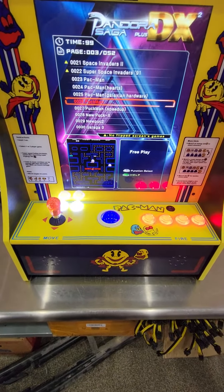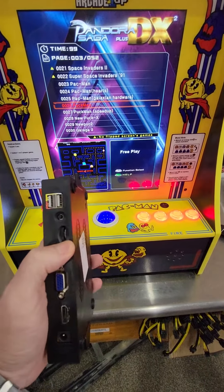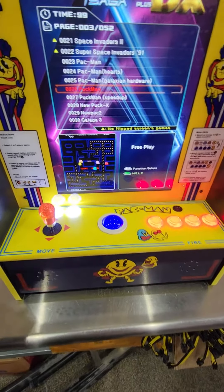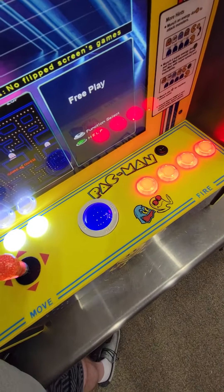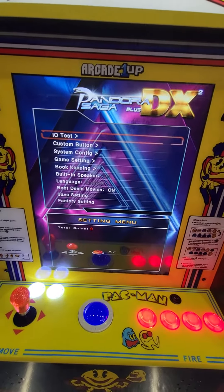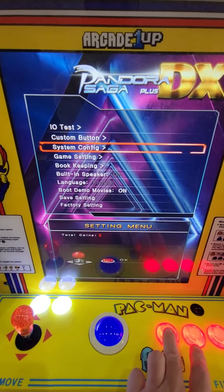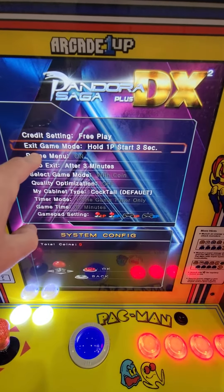So all you have to do, if you are in free play, is hit this button right here on the side — the settings button — and go into the menu. Once you go into the menu, go into System Configuration, and then go down to where it says Exit Game Mode.